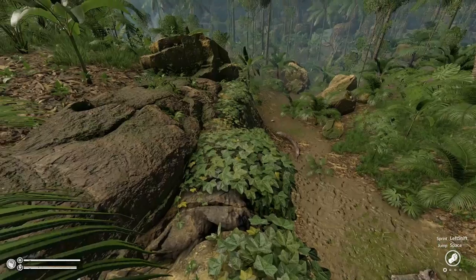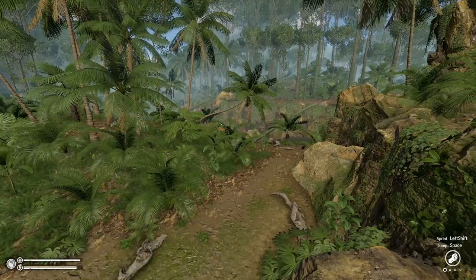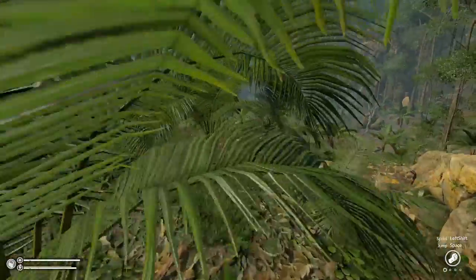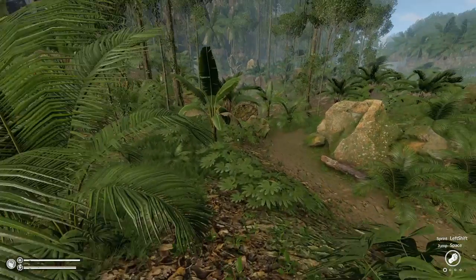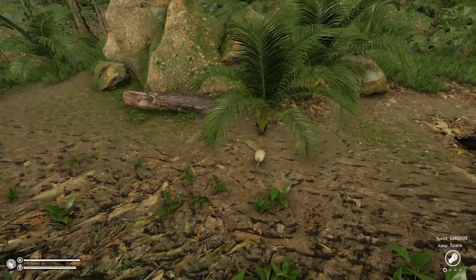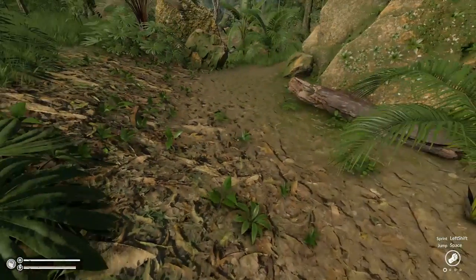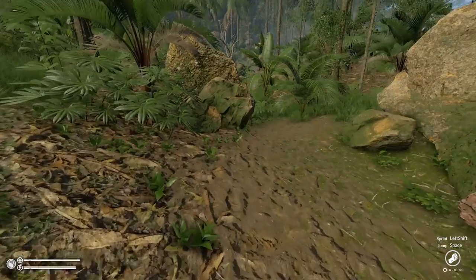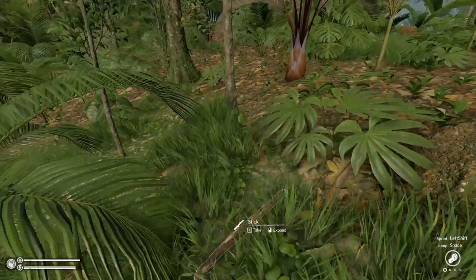There's fall damage and everything like that too. We don't really have a map yet that I can see. We have stamina, hunger, thirst, and everything. I'm not sure if there's like a view for being able to see stuff better.